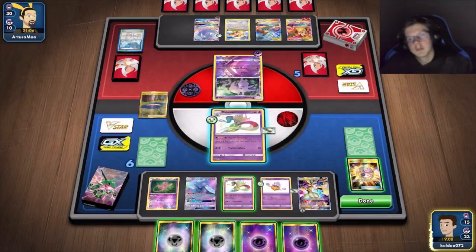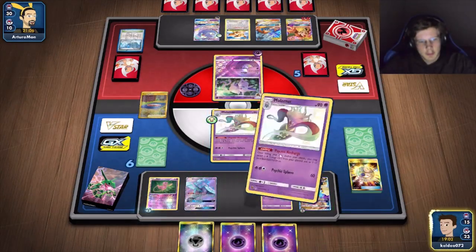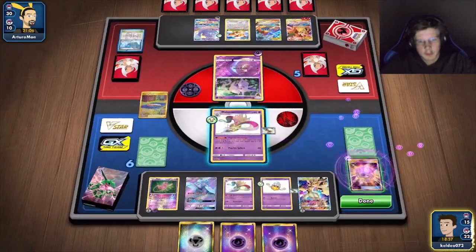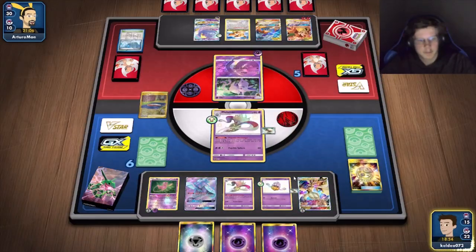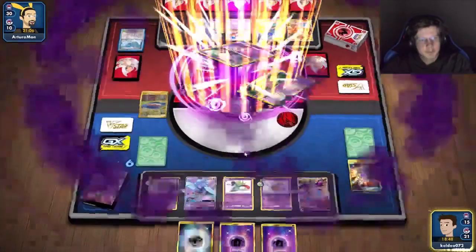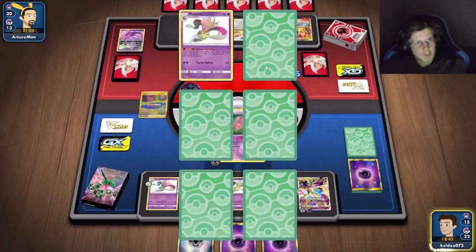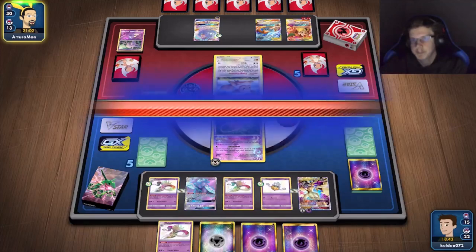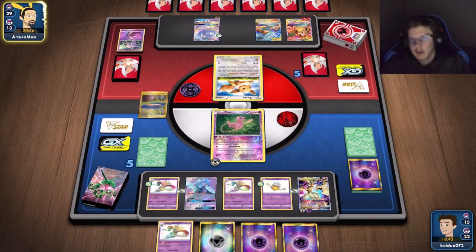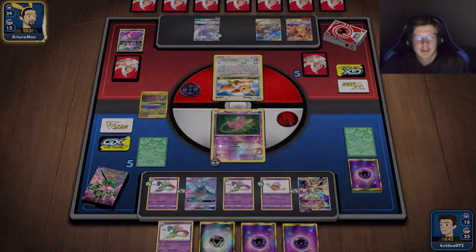It's a weakness matchup. Without weakness I still do 100 damage. I'll attach another energy to Charizard too. He's got no water in hand so he might not even be able to attack next turn. He could still get another Espeon though. That's like the worst attacker against my guy — but it literally has type advantage. All right, I've got full Malmars now.